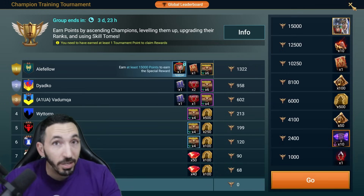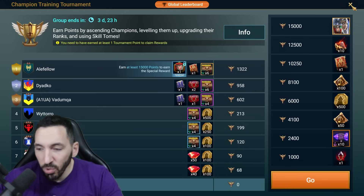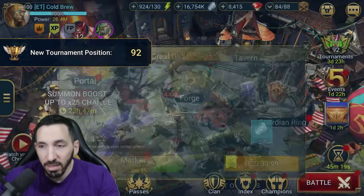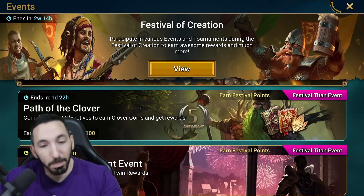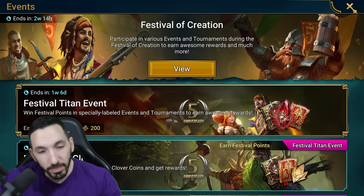There will be other events in the future, and they might be trying to push your resources now. There may be a new hybrid fusion starting — I believe by next month, my best guess is April 4th they'll announce the new fusion. Once this event ends and the Festival Titan event ends, I think that's when the new announcement will come — so about two weeks from now. They usually announce on Thursdays, and at this point I have a good understanding of what Plarium does.